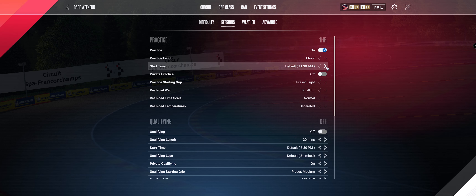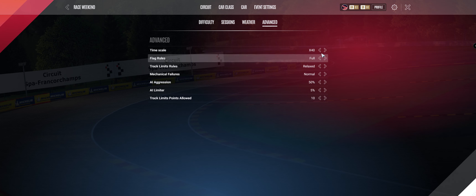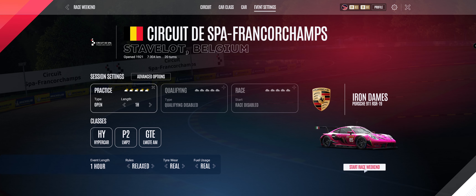Then in Advanced Options, I try and start at about 1:30 because it's sped up quite a bit — time speed is 40x. Then I just go to Event Settings and Start Weekend.